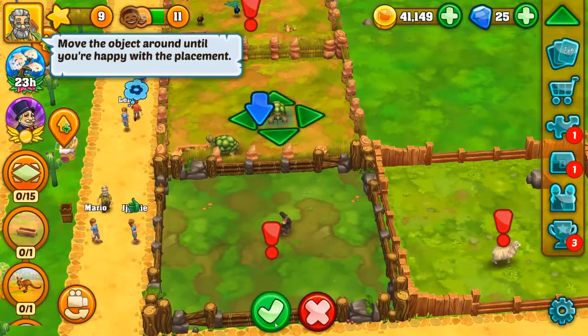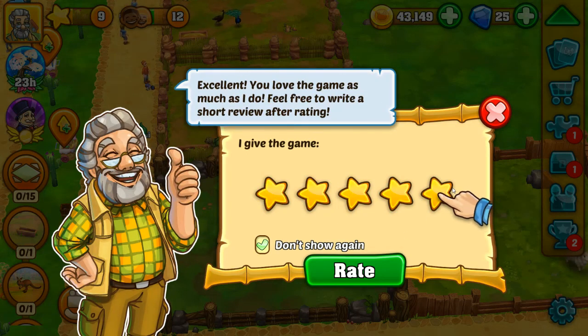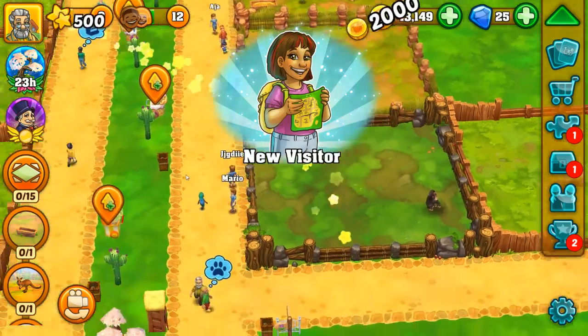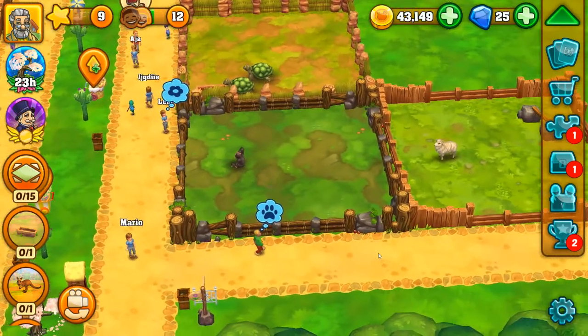I do have a giant tortoise enclosure — there we go. Redeem prize! Woo! Hang on — unlocked an achievement: Animal Legend? How did I unlock that?